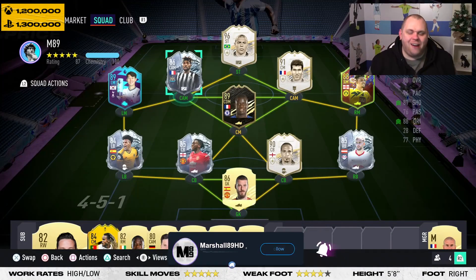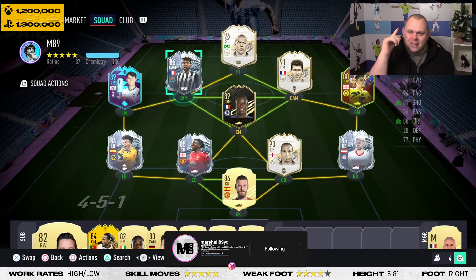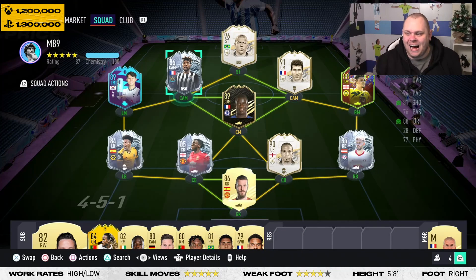Welcome to another review on the channel. Today it's the big one — Alan St. Maximin and his freeze item. It's big because on Xbox he's got a big price: 1.2 million as of right now. On PlayStation he's extinct at 1.3 million. The main question is, is he worth that ludicrous amount of coins? The answer is probably no, but we're going to test him today and give you my opinion on the card.